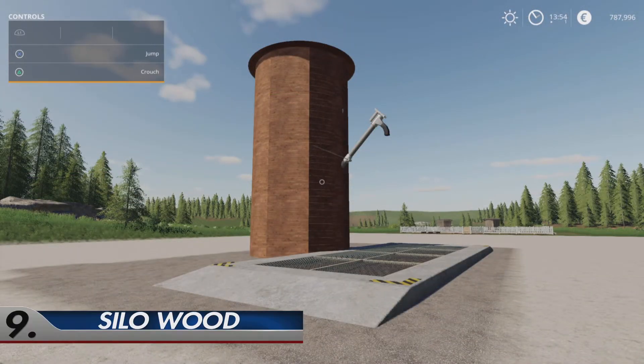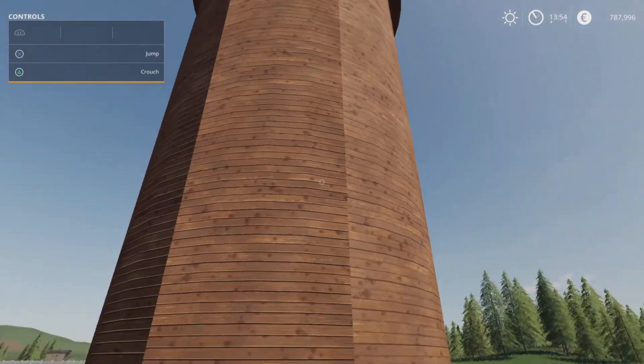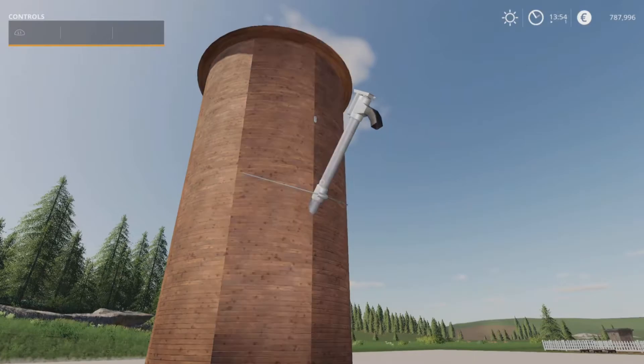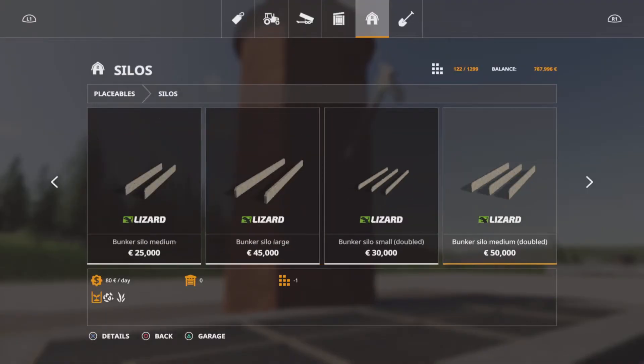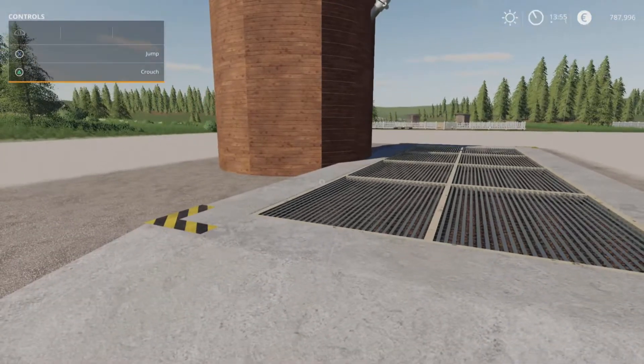Next up we've got Silo Wood by Omatana — only 1.68 megabytes to download. It's a silo with a nice wood effect detail that I really like. You'll find this under placeables under silos right at the very end. It's only £30,000 to buy and it takes absolutely anything: diesel, water, milk, liquid fertiliser, herbicides, slurry, digestate, pig food and everything else. And not only that, it's got a 10 million litre capacity. 10 million! For £30,000 — absolutely love it. That is Silo Wood by Omatana.